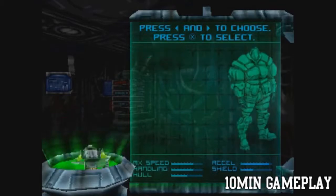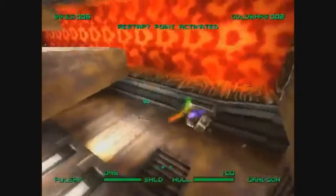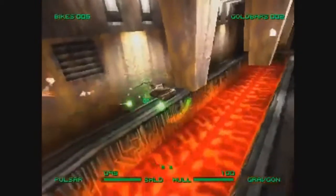The N64 version also censored out much of the violence from the other versions and doesn't have many of the sounds or voice clips from them. It doesn't show the character backgrounds and, more helpfully, ship statistics. The levels are different, the HUDs are different, and even the objectives are different.